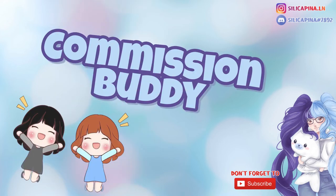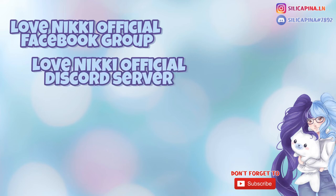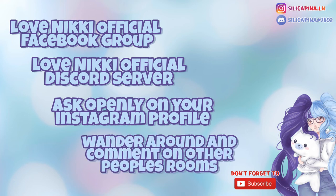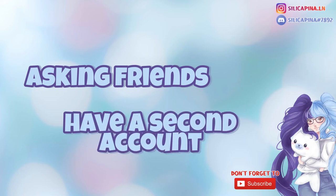You just have to find yourself a commission buddy or two — someone that will trade commissions with you. Places to find people interested in trading are either in the official Love Nikki Facebook group (I'll add a link to their trading post in my description) or in the official Love Nikki Discord server in the housing channel. Another way is to openly ask on your Instagram account, or wander around in the home feature and comment on people's rooms asking if they want to trade. The easiest way is asking friends or even having a second Love Nikki account that you can send yourself a commission with.